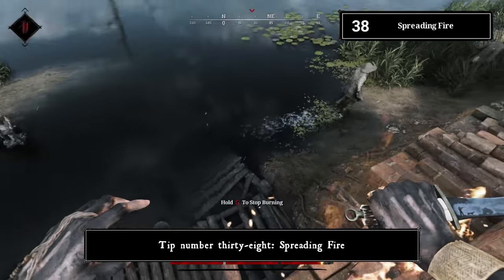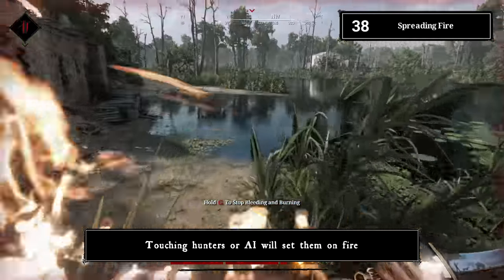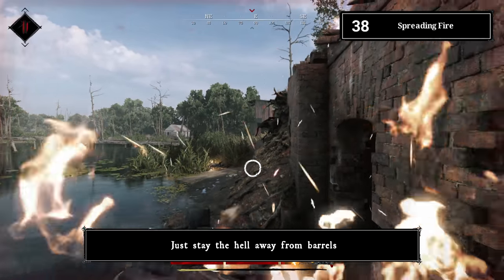Tip number thirty-eight: spreading fire. If you're on fire, keep in mind you can spread the fire by touching hunters or AI. You will not set world oil puddles on fire, but stay away from barrels.